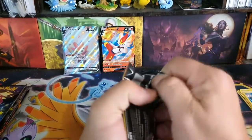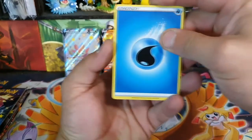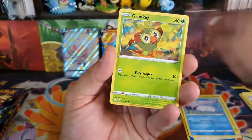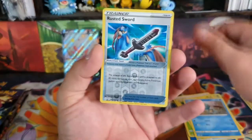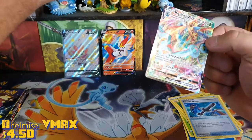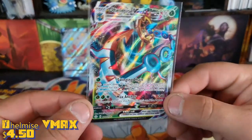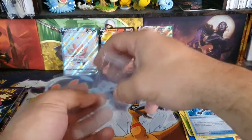Here's a torpedo lizard frog thing — can't remember the name. We have a Rusted Sword for the rare. Oh nice — we have a full art V Max. Delmise. I've been noticing that a lot of these packs have been getting the same common twice in the same pack.